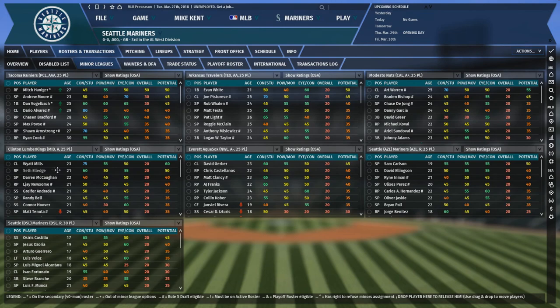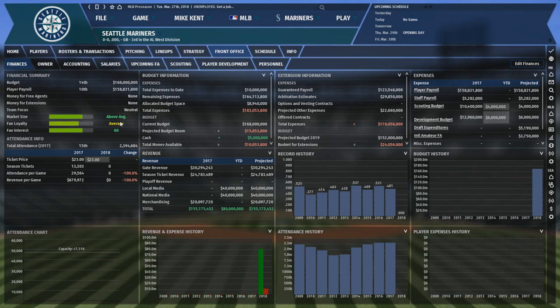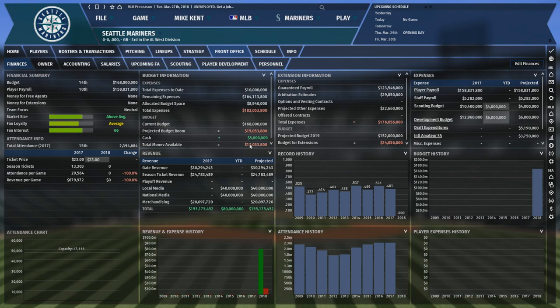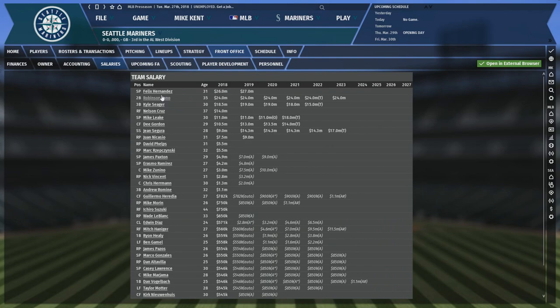If there's any amount of injuries, or Cano gets a suspension in-game somehow, fully embrace the tank this year and retool for 2020. The Mariners start with the 27th ranked farm system in the game, with only right-handed pitcher Sam Carlson ranked in the top 100. As a 19-year-old still in rookie ball, don't anticipate him helping anytime soon. You'll probably have to bring in some talent from outside the organization. And with the GM's knack for trading anything with trade value for something worse, there's not much to trade here. The owner is somewhat demanding, but you should be pretty autonomous and able to achieve your goals.